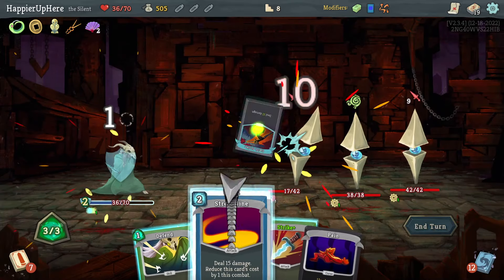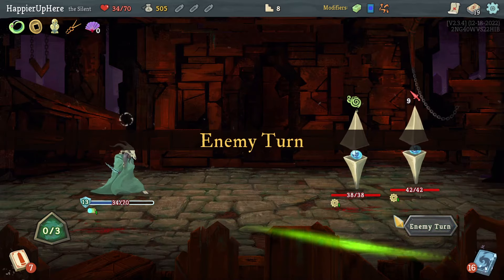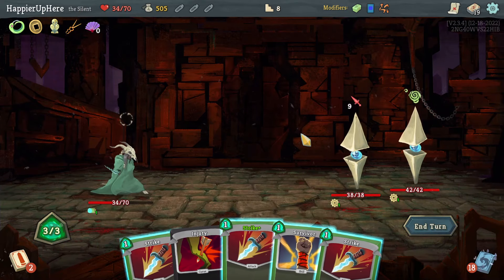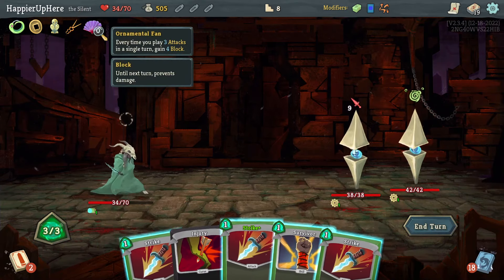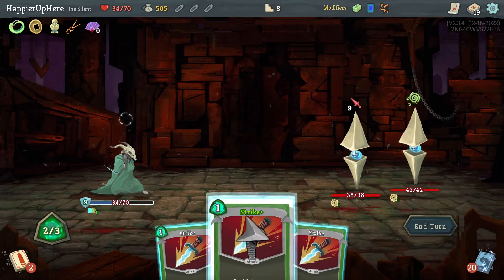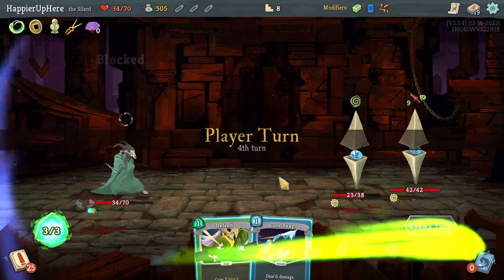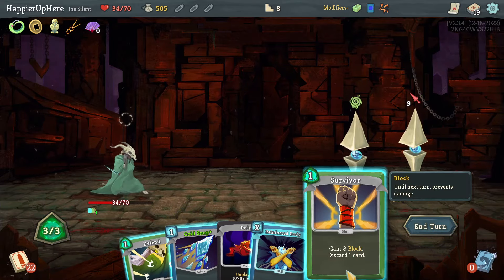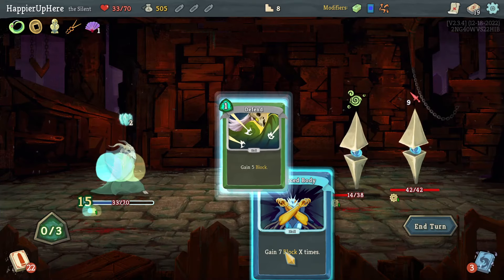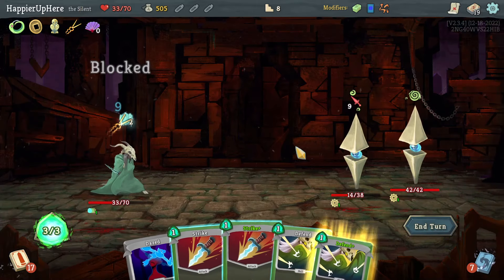If I do Swift Strike here, then Streamline kills this one, and then I need to play a Defend — the Strike alone won't be enough. With the After Image I just have to play a few cards. Three Strikes — that's still not enough, so I have to play the Survivor. With Cold Snap that helps the frost orb. Get rid of the Survivor to avoid taking damage from the Pain, then do Cold Snap.